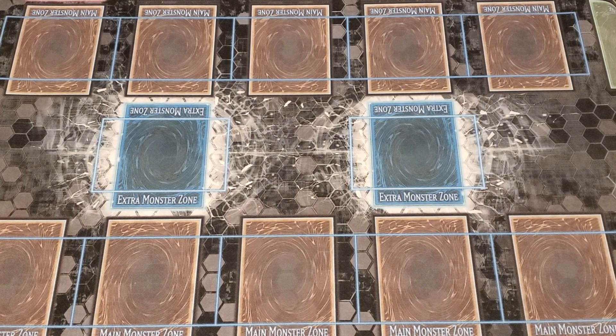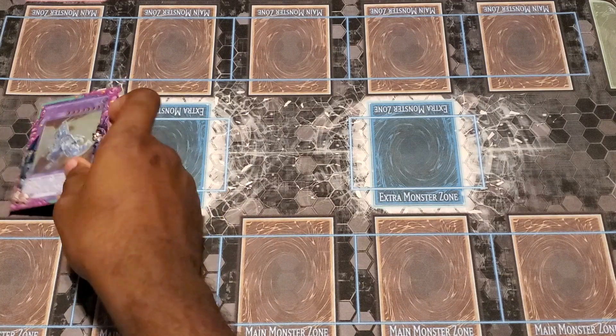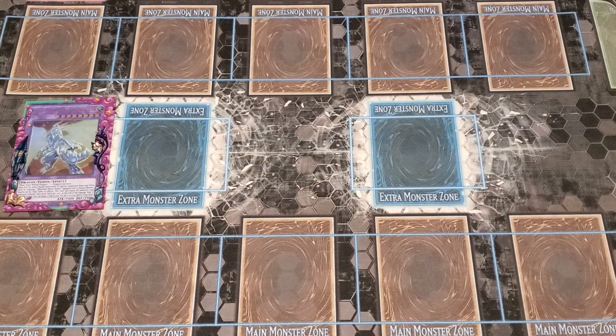Next up for the extra deck, we play the Tyrant Dragon. It just requires a Blue Eyes and a Dragon Monster. It's completely immune to trap cards. And when it battles, at the end of the battle phase, you can set one of your trap cards back from your graveyard. This helps because you don't have to run too many copies of a trap and have it just sit there dead.